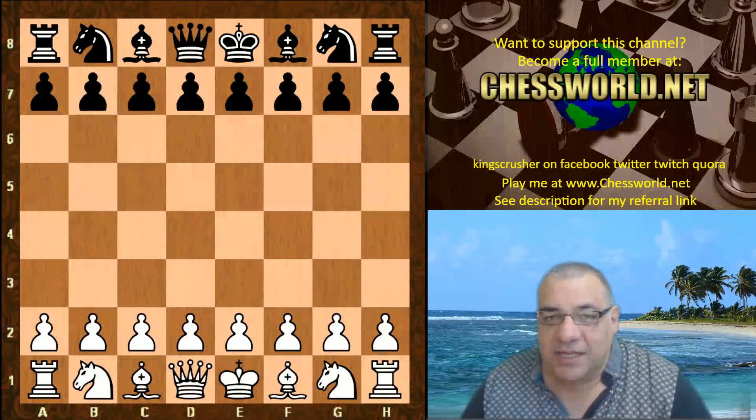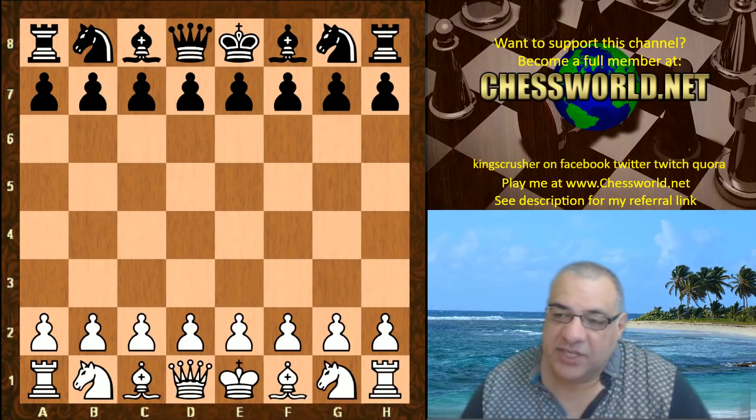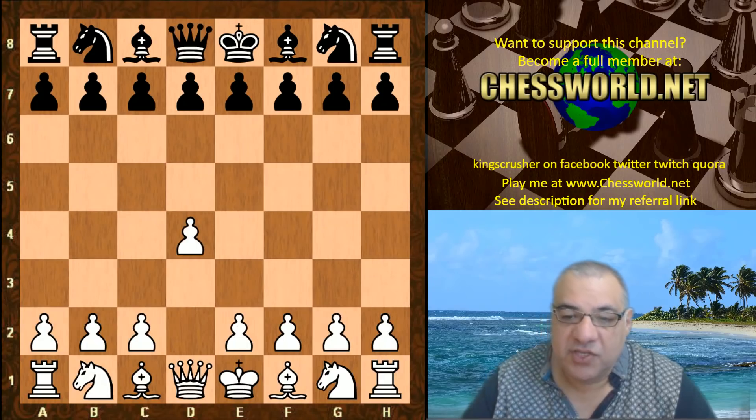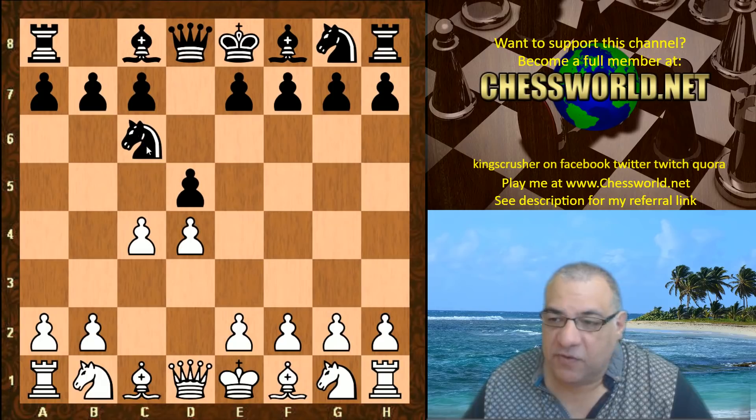Hi all. Let's look at another fascinating encounter between Leela Chess 11-0-8-9 and Stockfish as of 22nd of August 2018. This is in the Chesscom Computer Championship Rapid Rumble, 15 minutes with a five second increment. Stage two, we see the Chigorin being the opening — the first four ply Chigorin.